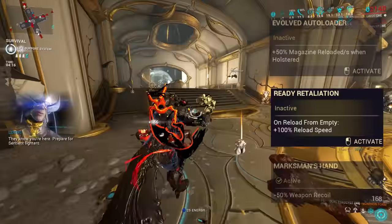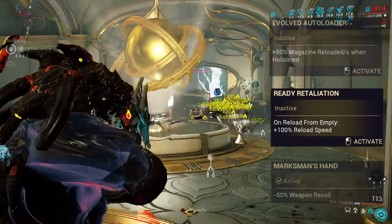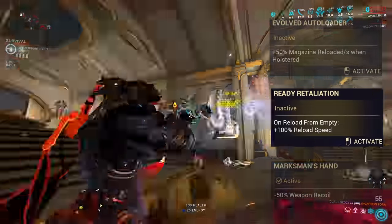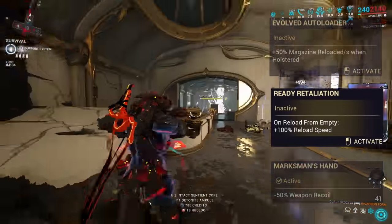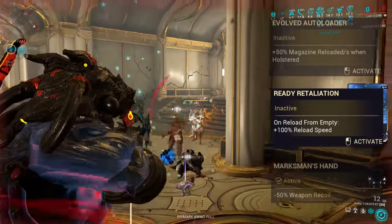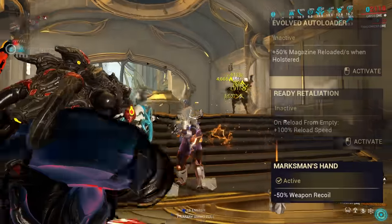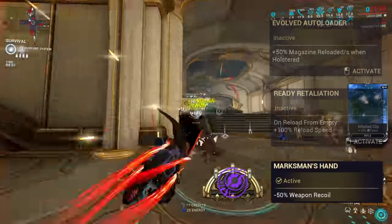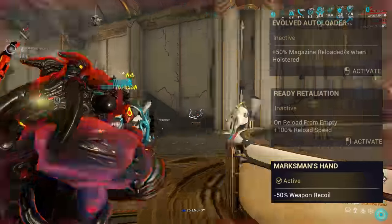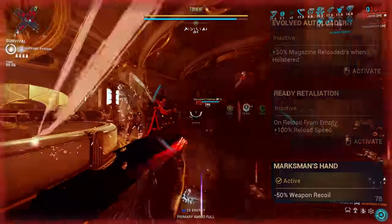Another perk is Ready Retaliation, granting a 100% reload speed bonus when reloading from empty. In testing it did only apply on emptying the magazine, and rather than increase the reload speed it appeared to instantly complete once halfway through — same end result, just a different way of doing it. This perk is also functionally useless, as you shouldn't be reaching the end of the normal magazine with infinite ammo on headshots, and the switch back from Incarnan mode is very quick. This just leaves Marksman's Hand, reducing recoil by 50%. When combined with a max rank Secondary Deadhead that also grants minus 50% recoil, it completely eliminates all recoil permanently, making the weapon perfectly steady. Marksman's Hand is an easy pick.